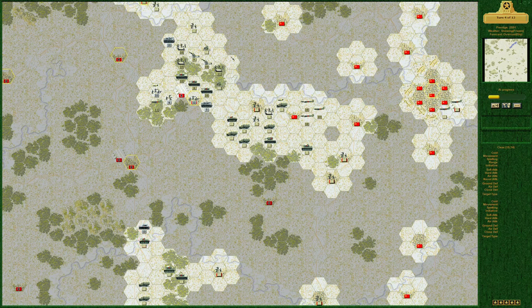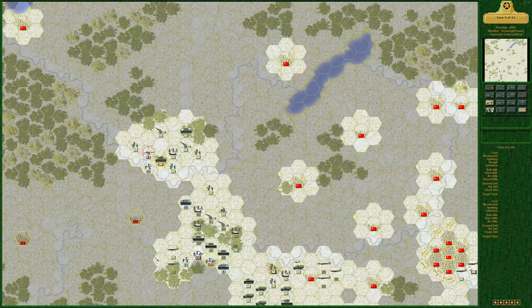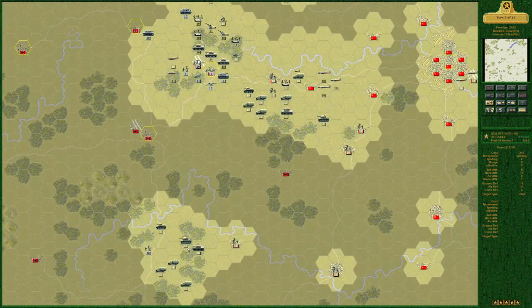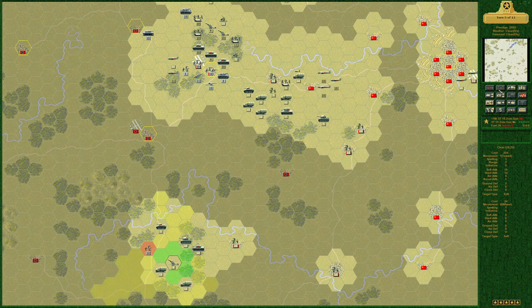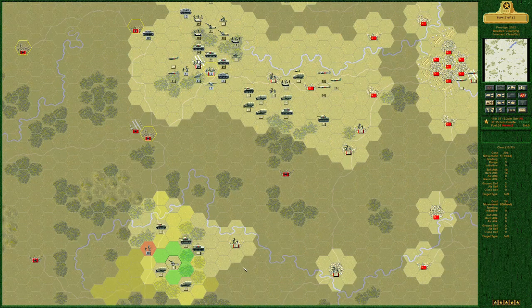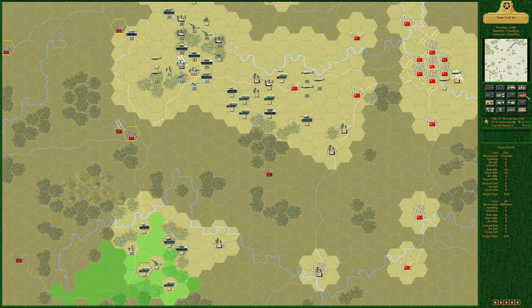Enemy turn — the conscripts took a beating. We got our butt whooped. A flank attack. Clear and dry — what?! I thought it stayed frozen. Not a big deal. Let's do one more turn then call this done. We got rebuffed at the bridge here — let's move forward more intelligently this time.